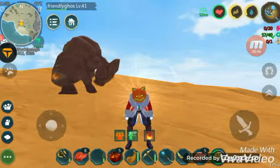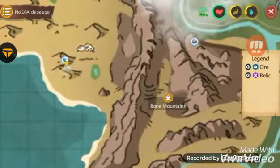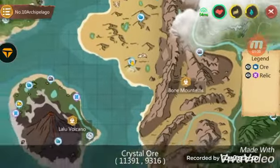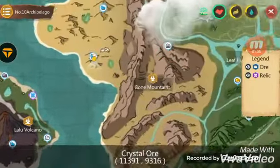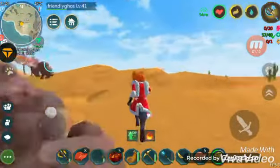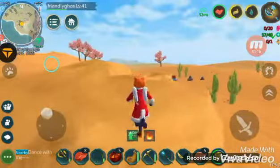First, let's go find the materials for the crystals. In order to find them, you will need to go to the Bone Mountains, and from there go straight to the crystals. You can also just teleport to the Bone Mountains from anywhere using the beacon.